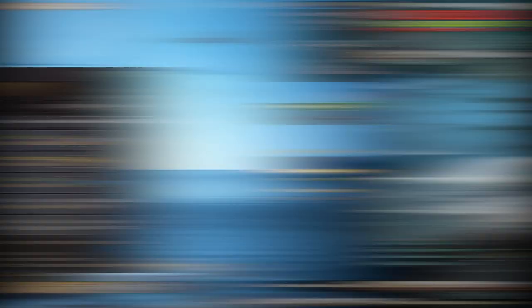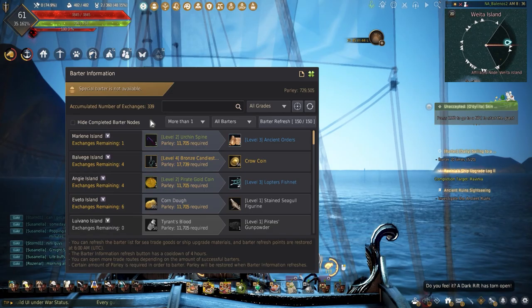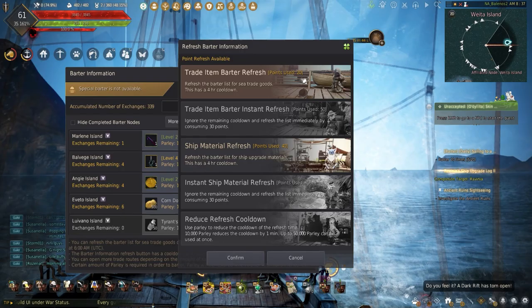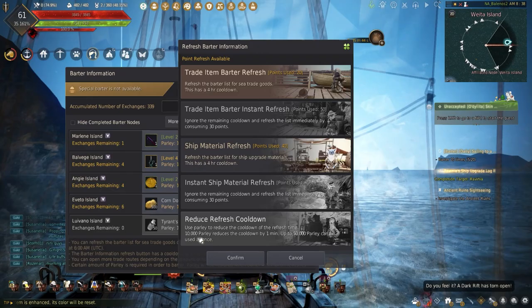Moving down is the total amount of barters done. The more barters done, the more routes are available, with 12 being the max routes. You will need 70 barters to open up the main routes and 140 to unlock the special bartering. Below this are filters to choose between which routes to see, and next to this is the barter refresh options with the amount available to spend and the max amount. Hitting this allows you to reset the barter list using refresh points every 4 hours, instantly reset at a higher refresh cost, change the list to ship materials every 4 hours, instantly reset ship materials at a higher cost, or use 10,000 Parley to reduce the refresh cooldown time.